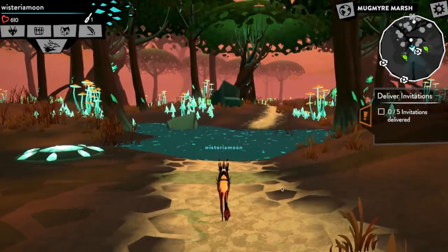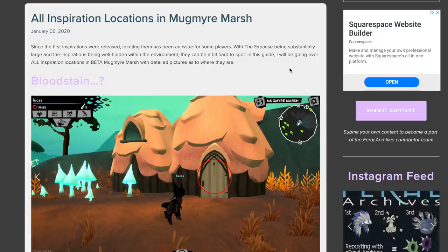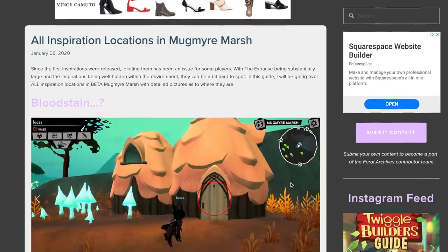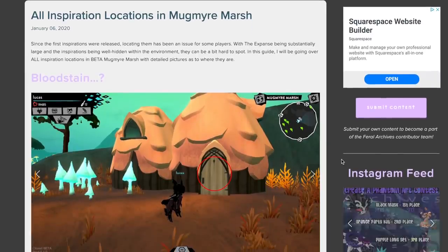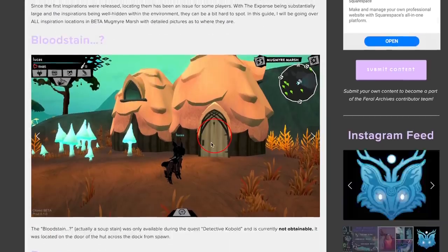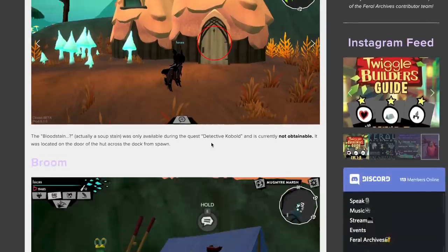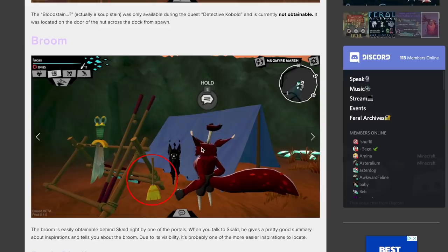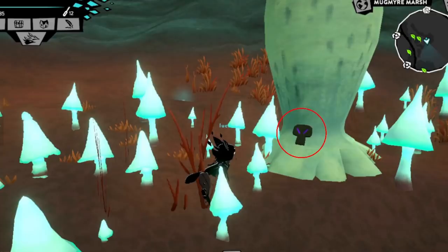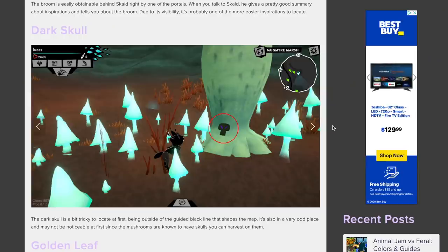Now I'm going to refer to this guide — I'm currently on the Feral Archives website. The Feral Archives has a lot of helpful information about this game, so I'll put the link in the description. One of the most helpful pages right now is a guide as to where you can obtain all of the sketches. We're not going for the bloodstain sketch right now because it's apparently unavailable. I believe I already have the broom sketch, so we're going to skip that and go with the dark skull instead — it should be pretty easy to find, but maybe not since I haven't found it yet despite going through this expanse more times than I can count.